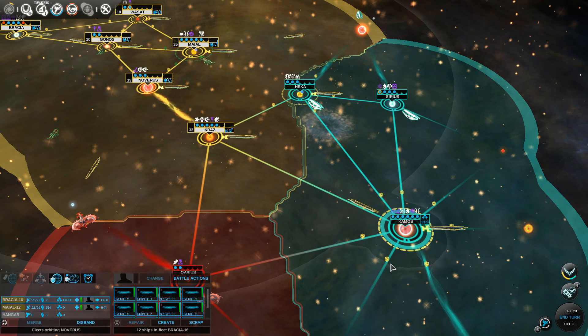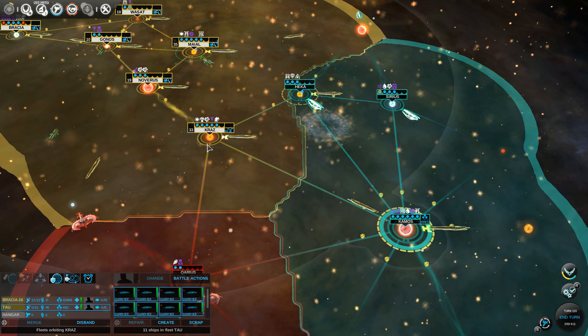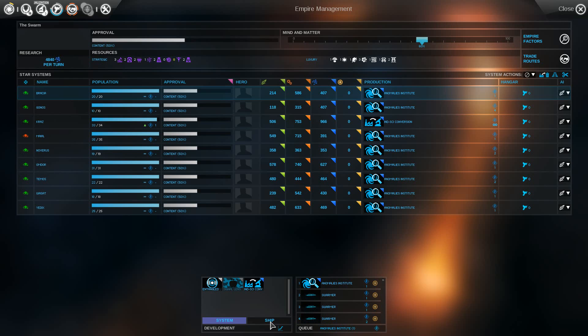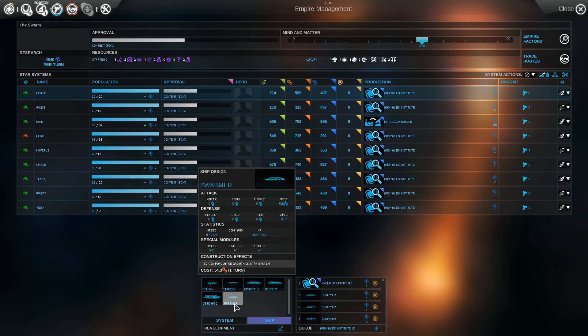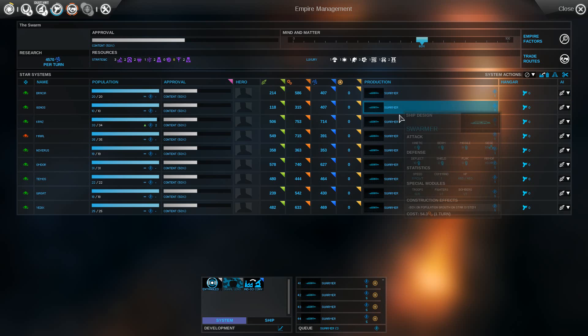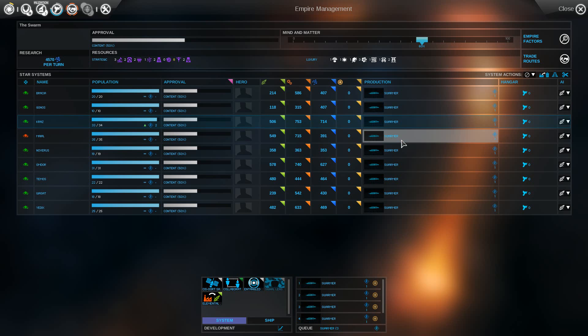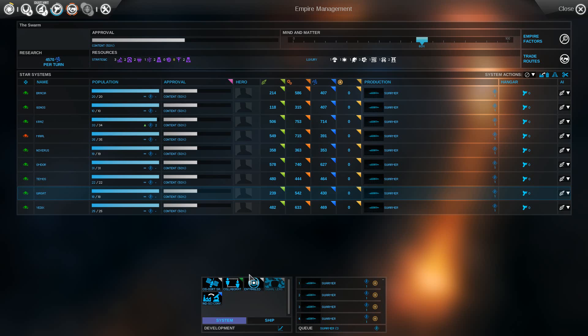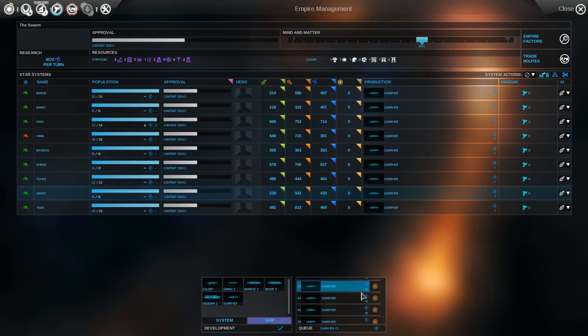Move the Granites over. And Kraz — in fact all my planets — can start throwing out swarmers again. All these things they don't actually need just improve influence area, which is a nice thing to have, but in the grand scheme of things fairly pointless.